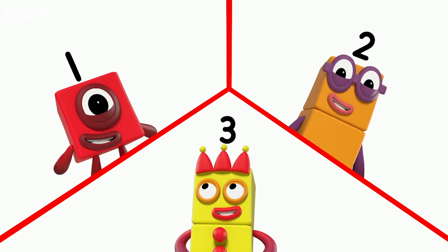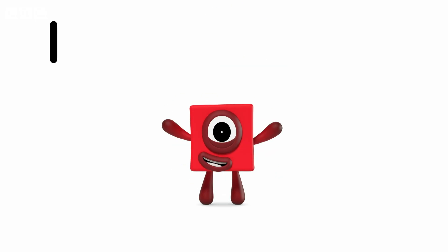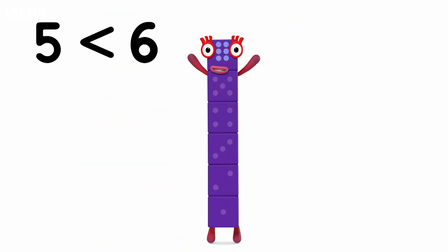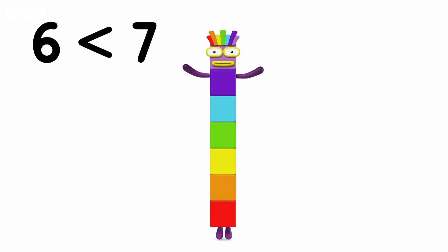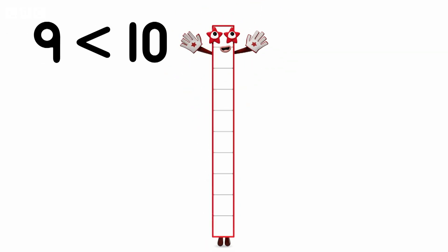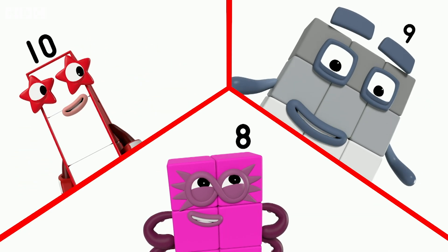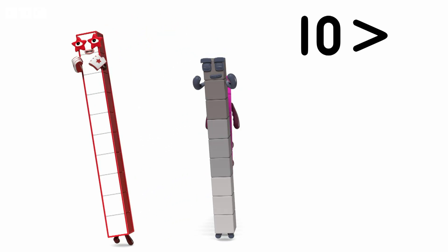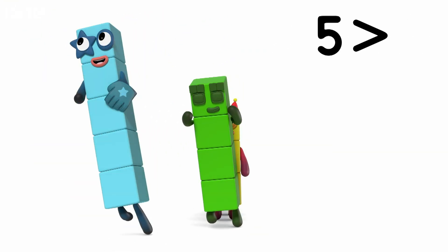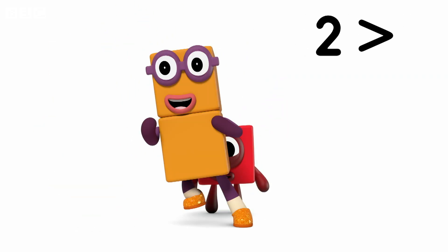One is smaller than... fewer than... less than... One is less than two, two is less than three, three is less than four, five is less than six, six is less than seven, and eight is less than nine, nine is less than ten. And ten is bigger than... more than... greater than... Ten is greater than nine, nine is greater than eight, eight is greater than seven, six is greater than five, five is greater than four, four is greater than three, and three is greater than two, two is greater than one.